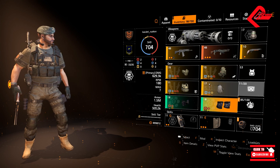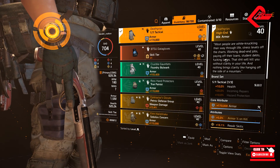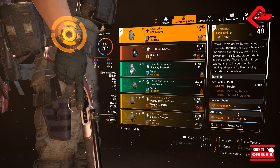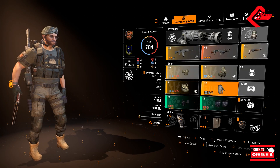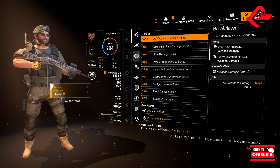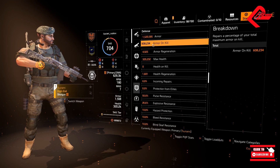Those two System Corruption pieces give 15% armor on kill. For the last gear piece, we will be having the gloves — this is called Death Grips. It is a named item and has a specific attribute of 5% armor on kill. Thus in total, we will be having 30% armor upon kill. Including the one from the Gunner specialization, that would be a total of 40%, and 40% of 1.5 million armor is 600,000.